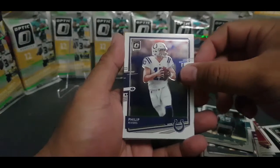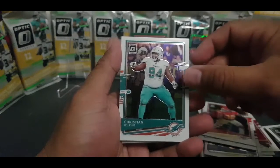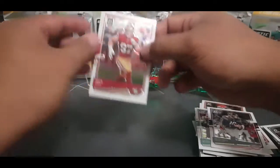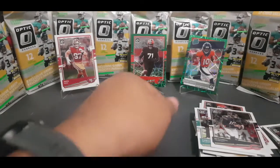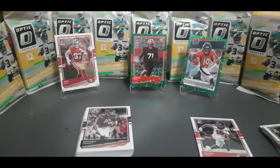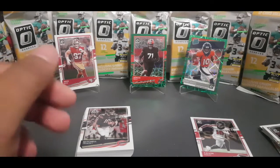PC 49ers! We got Phillip Rivers, Tyran Matthew, Christian Wilkins, Mitchell Trubisky, and a filler card. I'll put the Bosa card aside because I collect the Niners. And that was your three packs of the 2020 Donruss Optic Football. We got a Rated Rookie Green Velocity and a Rookie Card Green Velocity — Jedrick Wills and Jerry Jeudy.